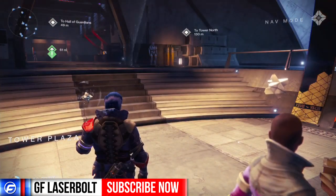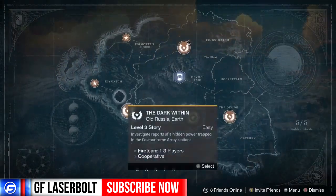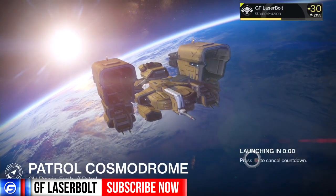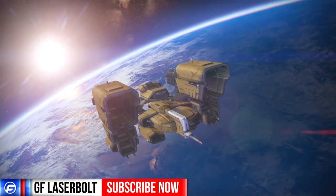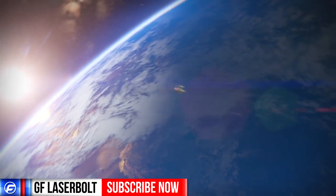So I'm going to show you what you need to do to get these points. Go to orbit, select Earth — you can do these on the Moon but I'd recommend Earth. We're going to be doing patrol missions and it's going to be a very simple repeat process. Go to Earth, select patrol, and launch. Remember, accommodations require you to increase your vanguard rank to get that envelope from the postmaster, which lets you purchase extra gear for your character.